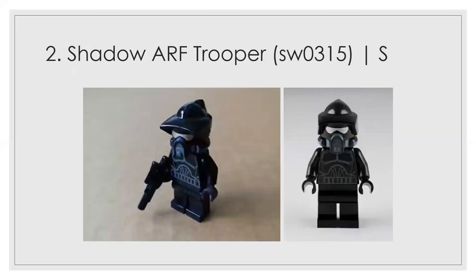Number 2 is the Shadow ARF trooper. I know you'd call me out if I didn't include it. This has a lot more meaning beyond just its look — it means a lot for May the 4th, for promos, and it represents what LEGO can do at its best. It's very well done. Maybe leg printing would improve it slightly, but I don't think even that would move it to number one.